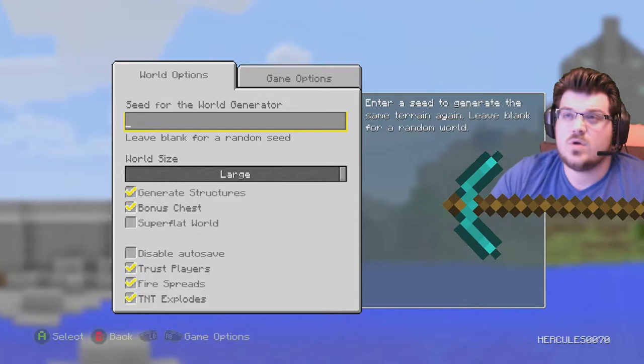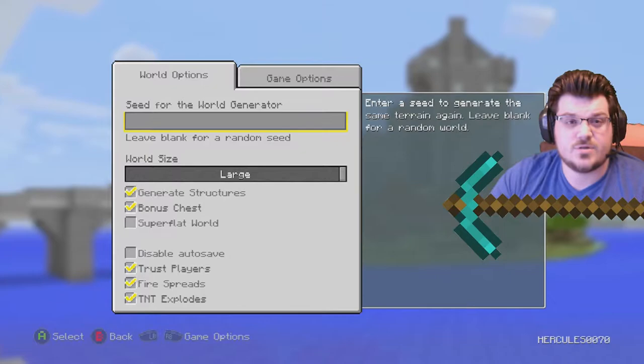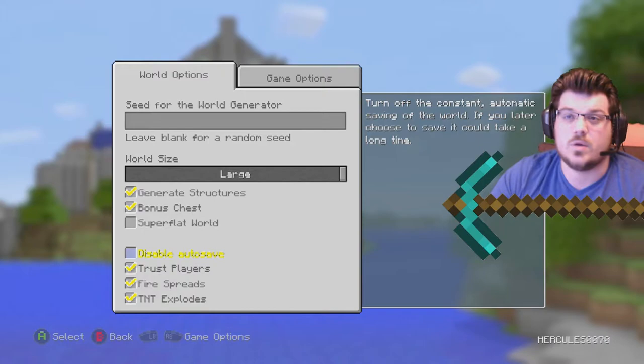I recommend playing with other people — this game can get really boring if you play on your own too much. Under More Options, just go through and read all of these. The only one I'm going to explain is Seeds. You can go on YouTube and people post seeds for worlds — it's a sequence of letters, numbers, or names that give you a generated world. If there's no seed, it gives you a random generated world. For everything else, on the right-hand side it tells you what each option does, so I won't go through all of them.